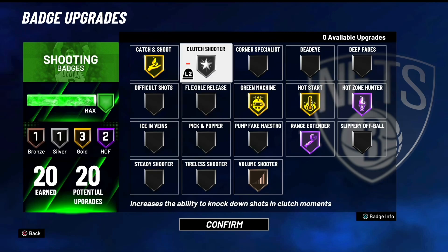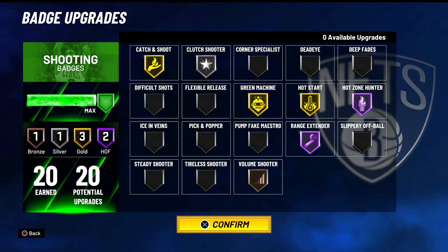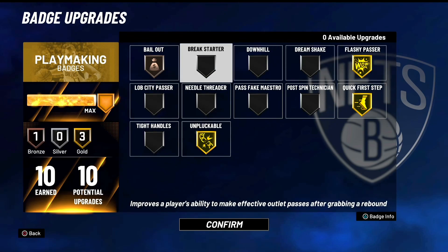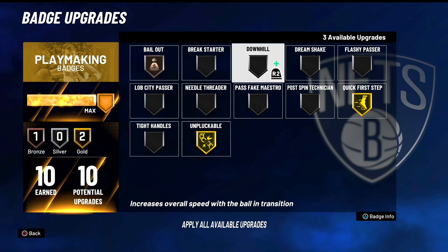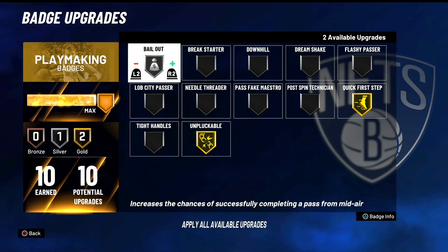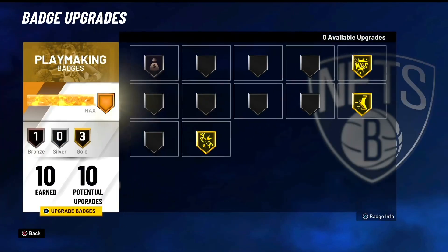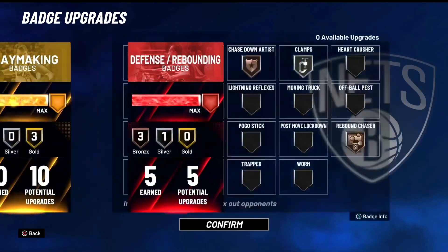We do get 20 shooting — on my other build we don't even get 20 shooting. I was greening most of our shots. These are the playmaking badges right here — we have 10, which is all you really need. If you want, maybe you could throw in like post spin, but I think flashy works the best.